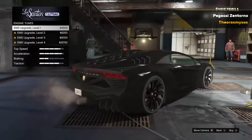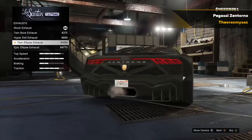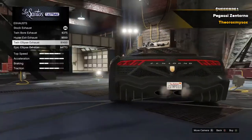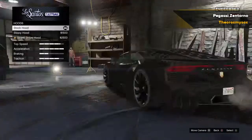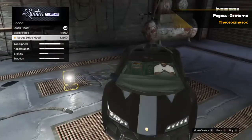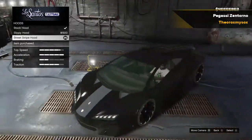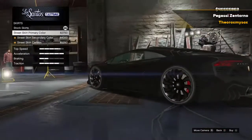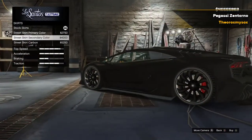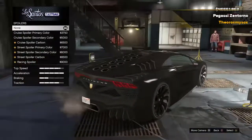The side blade secondary color right there looks nice. For the exhaust we've got twin bore, hyper exit, twin eclipse, and epic eclipse — I'm gonna go with the hyper exit, I kind of like that more than the eclipse one. For the hood I'll do the street stripe, that looks nice. For the skirts I'll throw on the street skirt secondary color — I'm going with all the secondary color stuff here.